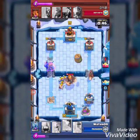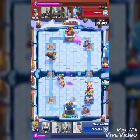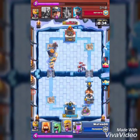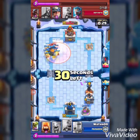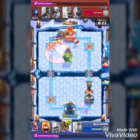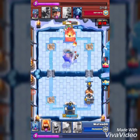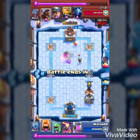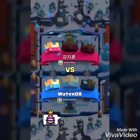I sent the Road Giant and the Goblin Barrel to the other side to get the two-star, which I succeeded in doing. I placed the Furnace so the Hog Rider would die quicker. I set the Minions, but I should have set the mini PEKKA. I wanted a three-crown, so I sent the Road Giant and Goblin Barrel from the back so they'd be hard to lock onto — which helped me get the three-crown.